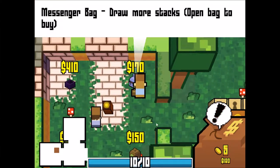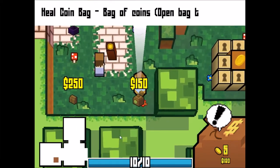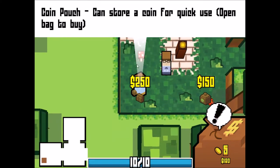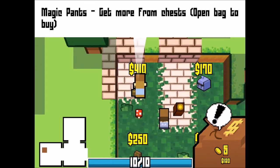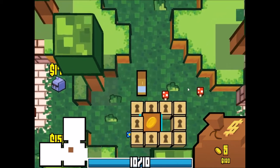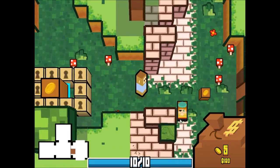I see a messenger bag, which allows you to draw more stacks. This is a heal coin bag, which allows you to buy a bunch of healing coins. It's a coin pouch — this would allow you to store a coin for a quick use. And magic pants — get more from chests. Some really neat items. We gotta find ourselves a key, and hopefully we can come back and open up that chest.